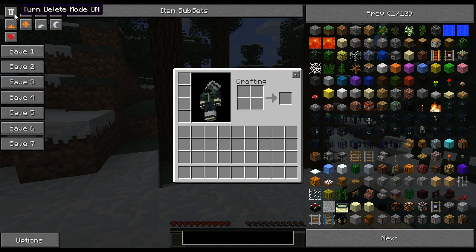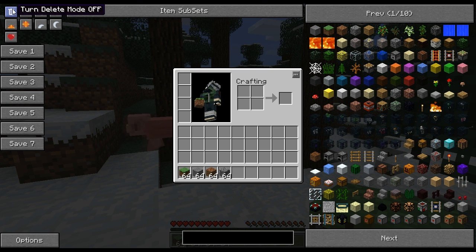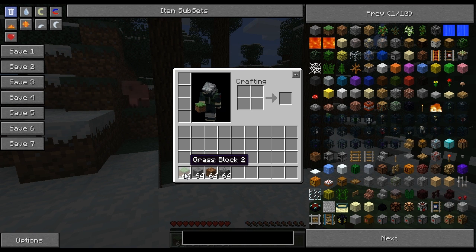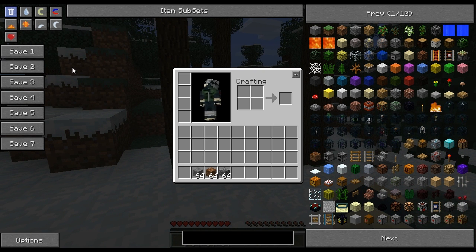On the top left we have deletion mode. If you have some items, you can left click on delete mode to light it up. You can then left click on blocks you do not want to have anymore — so goodbye grass blocks, they have been deleted from your inventory. You can also take your items and drag them over to the deletion bin, just like dragging files to your recycling bin on your desktop. Simply left click on the trash can and those items are deleted from your inventory.